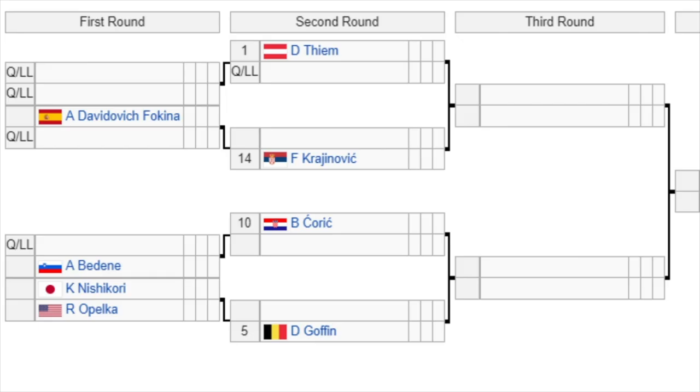Let's start at the top of the draw. This is a big draw and there are a lot of byes in the first round — there are going to be 16 seeds in this event and they all have byes in the first round. Dominic Thiem, the top seed, gets a bye in the first round and will play a qualifier in the second round. Then we have Fognini versus a qualifier, with the winner playing number 14 seed Krajinovic. The number 10 seed Coric is already in the second round and will play either a qualifier or Bedene. Then we've got Nishikori versus Opelka, which is a very fun matchup. The winner plays the number 5 seed Goffin, who's been in some good form recently, so keep an eye on him.